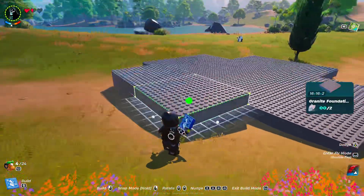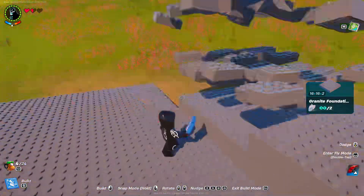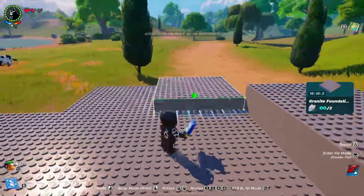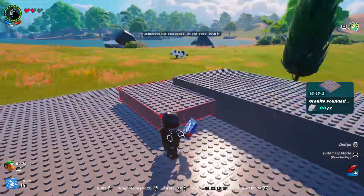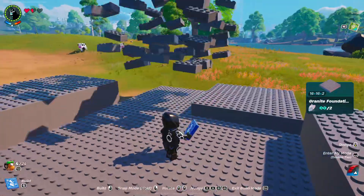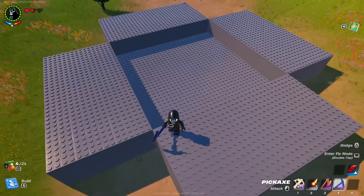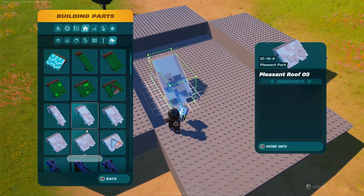Then on each of the edges stack them 3 high. Now we're going to place the pleasant roof 5 piece just as I'm doing. You can go 6 high all the way around with it.